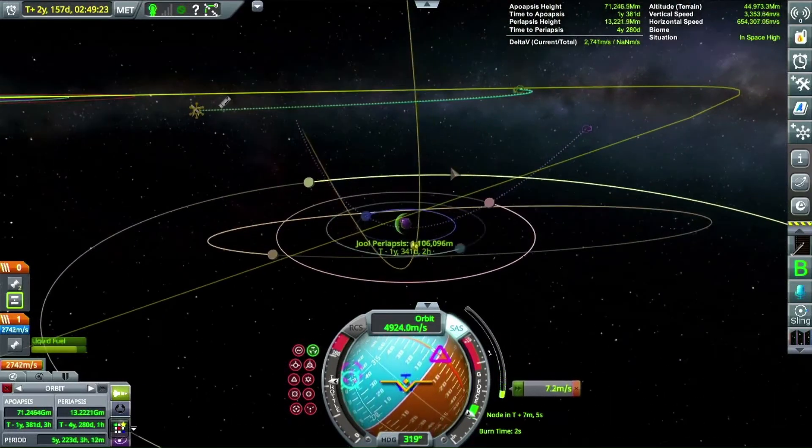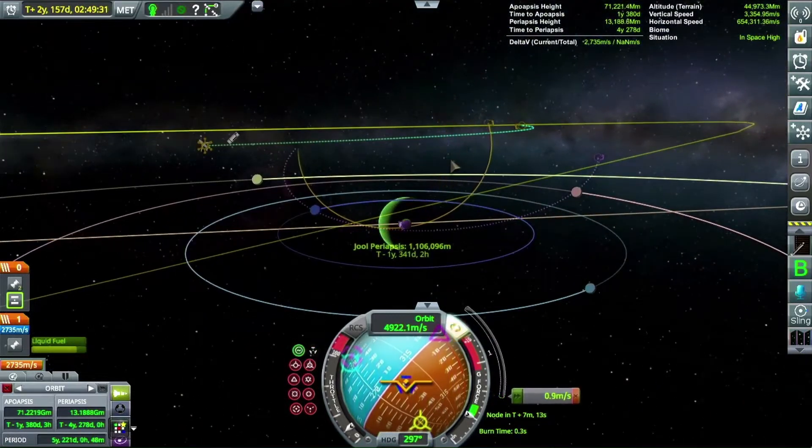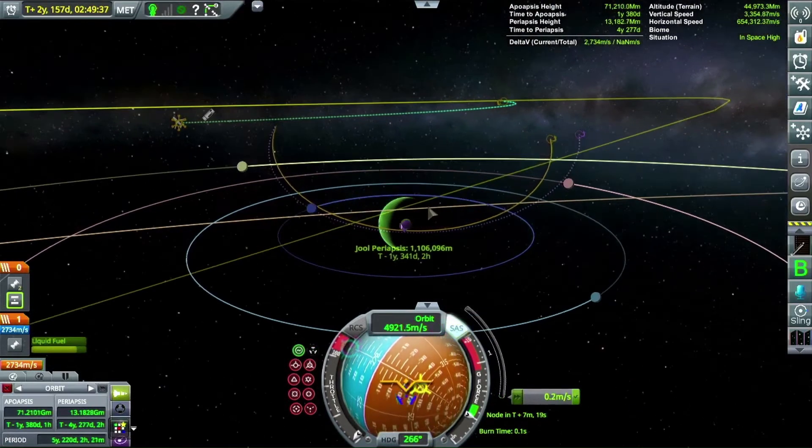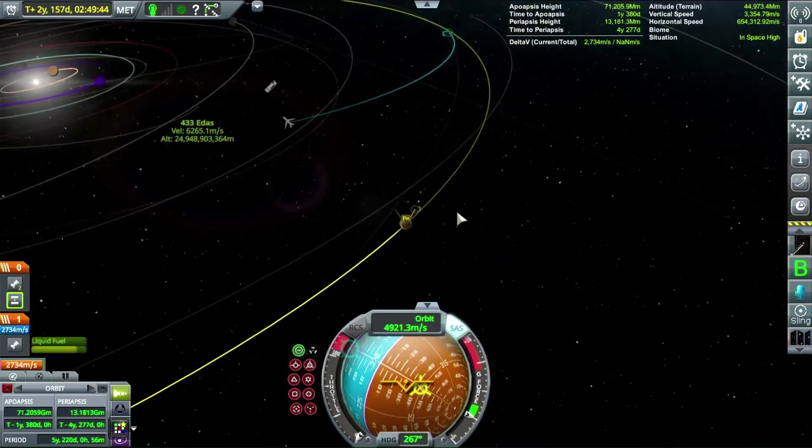Here I'm just setting up the fine-tune burn to get a good encounter with Jool so I can efficiently burn into its orbit — that's the capture burn.